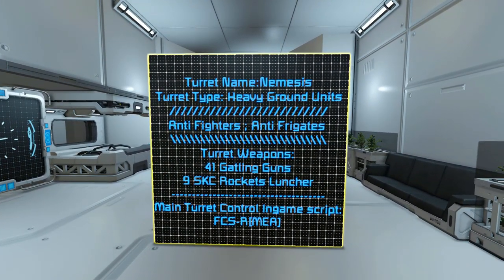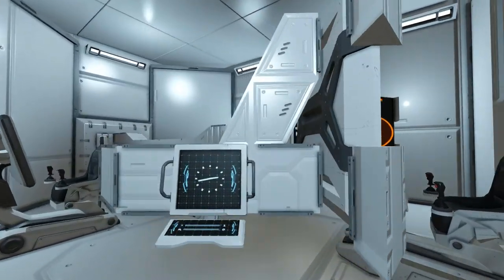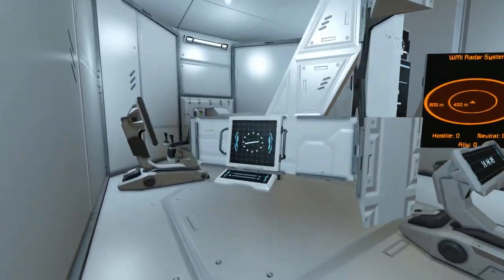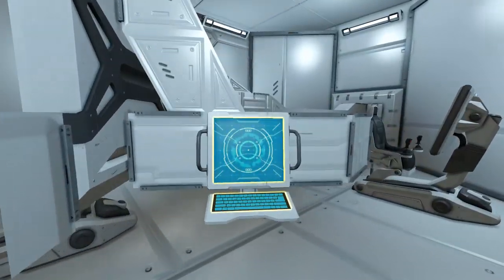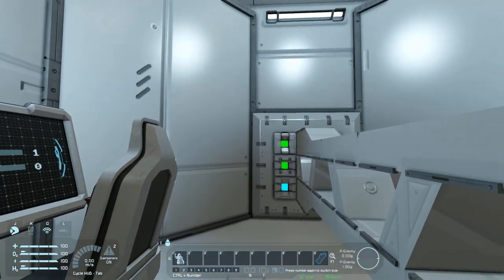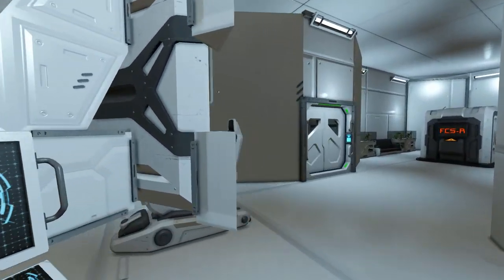Turning round we have this LCD screen which tells you information about the turret — its name is Nemesis, the turret type is a heavy ground unit and it's an anti-frigate, anti-fighter turret. The turret contains 41 Gatling guns and 9 rocket launchers. Coming across to the opposite side we have the main control seat with some lovely LCD panels angled via a rotor. Beside it are two little programmable blocks, one displaying a clock. We also have two chairs at the very back, and over here we have the timer blocks for the rockets to fire in their pattern.